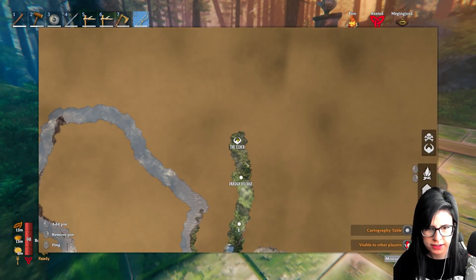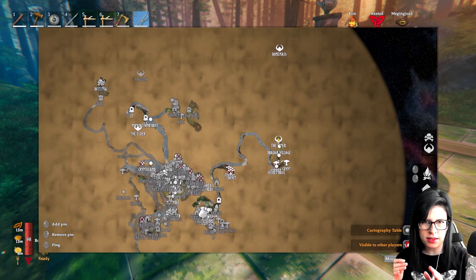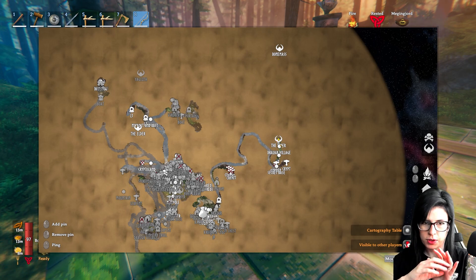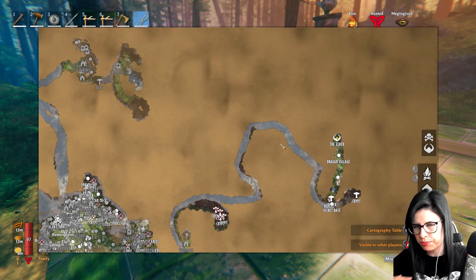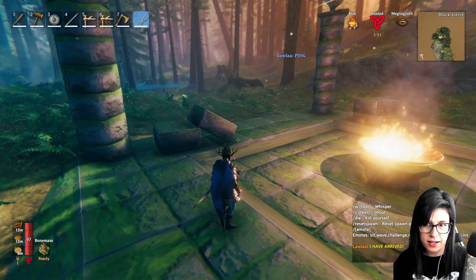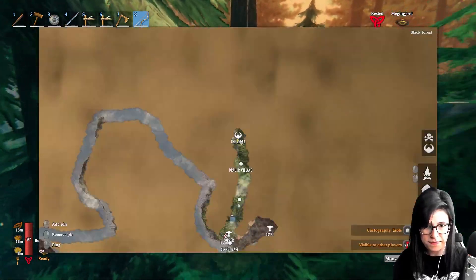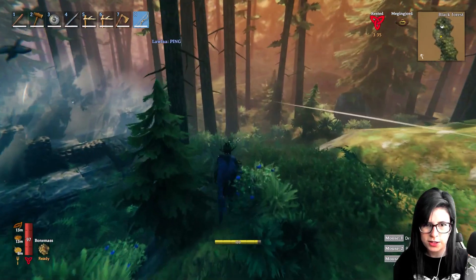I think the plan was that once we've exhausted what we're doing in the village we'd make our own big build somewhere. V has already started building that massive portal area which is awesome. But I think I just have beef with the Elder - I'm going to build on his place. I think it'll look good and be really cool.